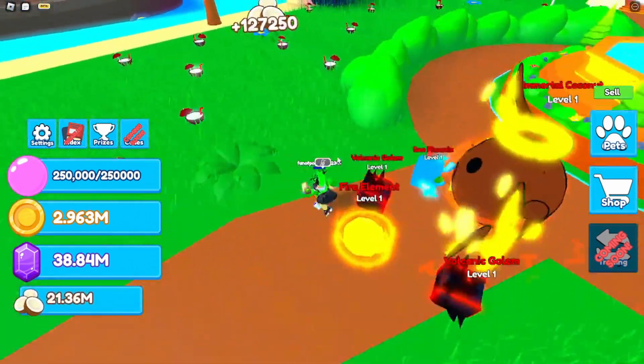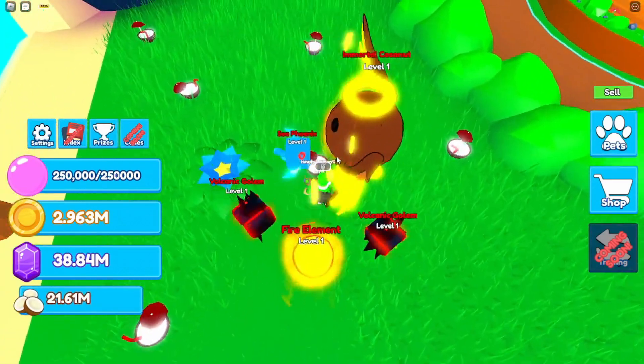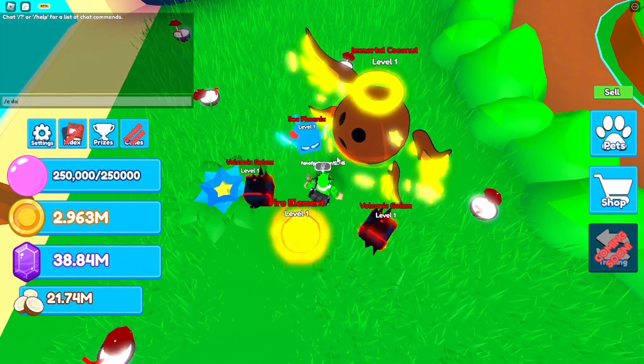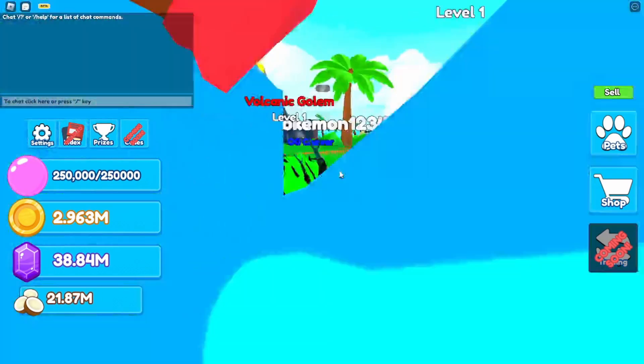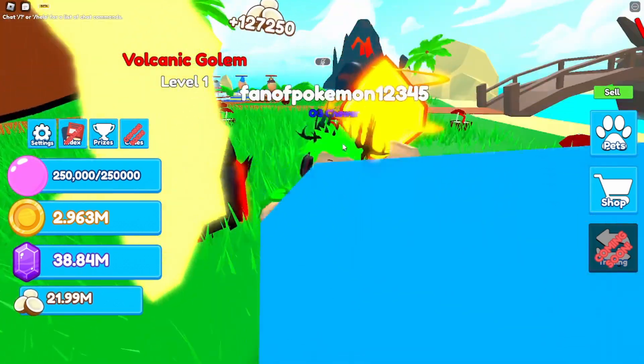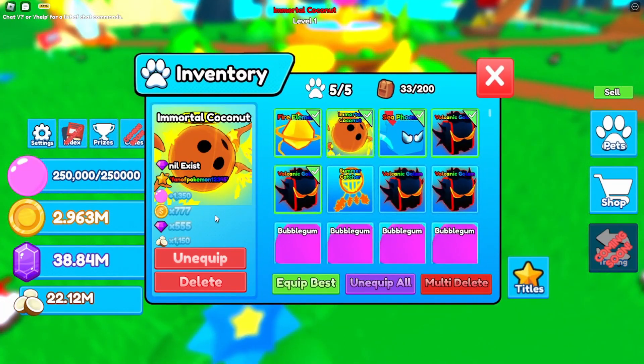The grinding process in this game is a lot. If you guys don't know how to grind coconuts, you just stand on one spot — it keeps spawning there — and I just use slash-e dance. I've been running this all night. This took me a full day to get the Immortal Coconut, so it better be worth it.